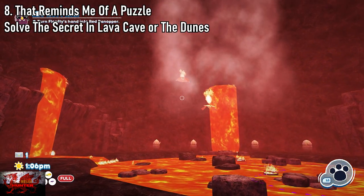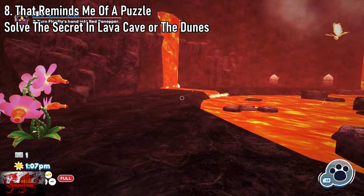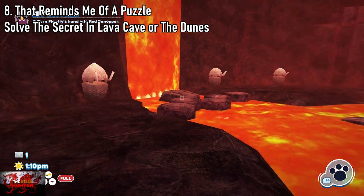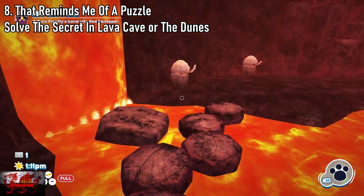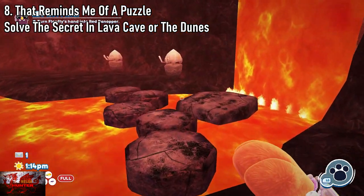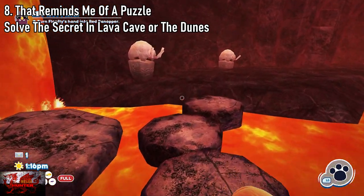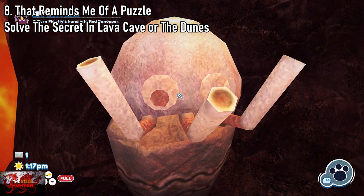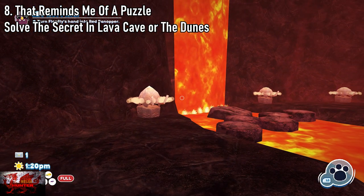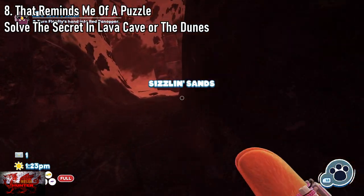We have to solve the secret in the lava or the dunes — these are the final two areas you will come to. If you come to Boiling Bay, you will see these four statues. All you've got to do is put them in the order of the teeth. On the very right, the fourth one, push that one down first, then the second one, then the third one — because it's got three straws or teeth coming out of it — and then the very first one. That should get you the That Reminds Me Of A Puzzle achievement.